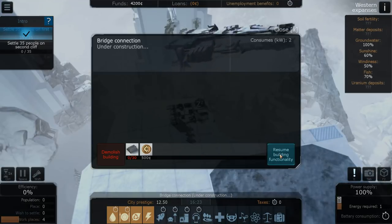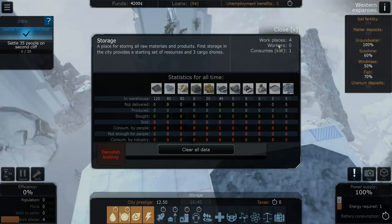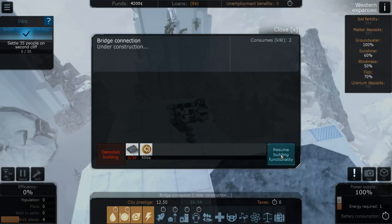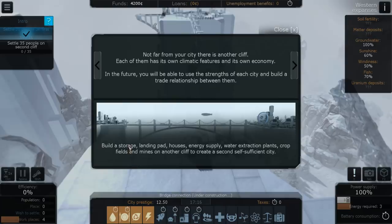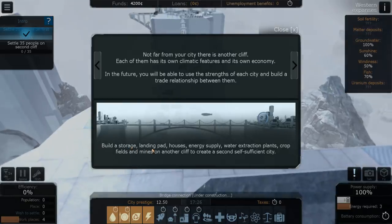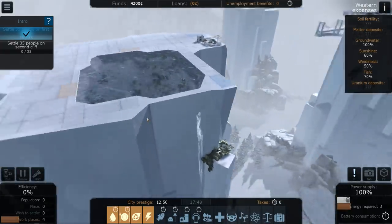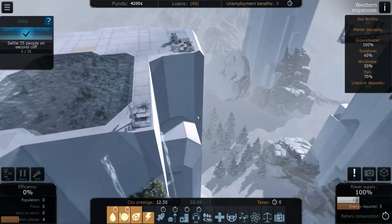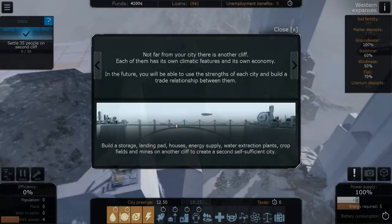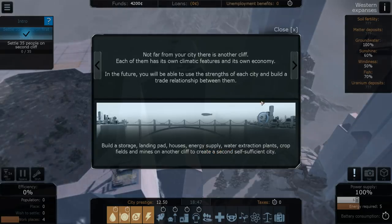We should have about 30 material — actually we've got 120 material, so if we resume construction it should be built relatively quickly. Storage and landing pad next. Let's construct a landing pad over here — that's where it'll go.